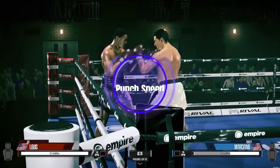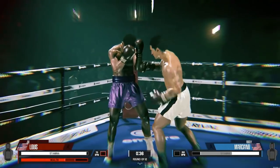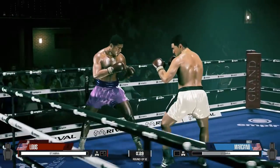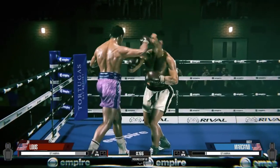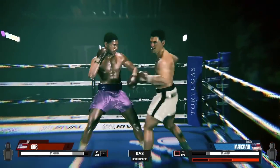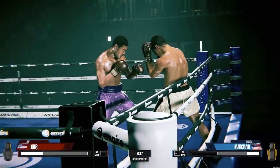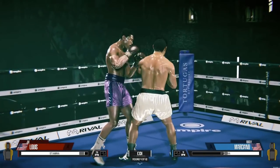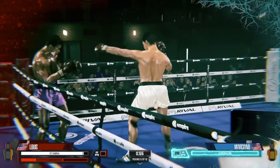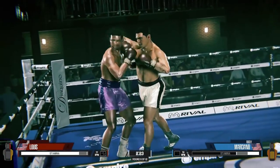Number one: punch speed. The punches lack speed, and I don't know if this is a design choice by the developers to allow reactionary defense, but I don't necessarily agree with this decision. I prefer faster speed where there can be seldom moments of reaction, but mainly you are working off of reads, timing, and your opponent's tendencies. This is why even in real boxing, the first round or so tends to be tentative — fighters are trying to feel out their opponent's speed, rhythm, and tendencies. I believe that ESBC should have more faith in the user and allow the speed to be just as fast as it is in real life.